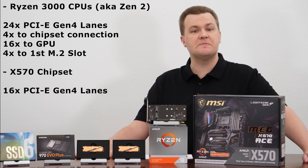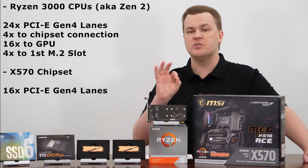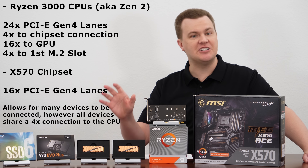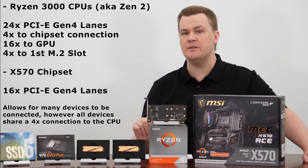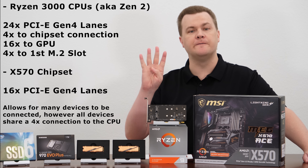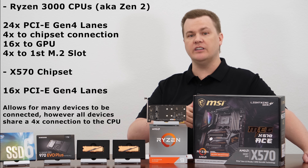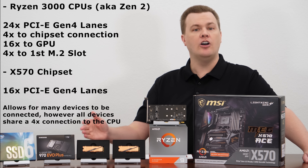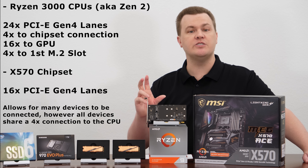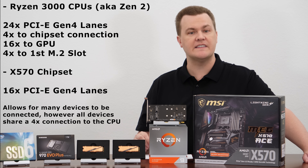Now the 16 lanes on the chipset are usable. However, there is only a four-lane link between the CPU and the chipset. So if you install multiple high-speed devices such as multiple PCI Express 4 NVMe drives on chipset lanes, all their data has to be rerouted through just a four-lane link. So installing two, three, or four drives on the chipset is not going to give you 16 lanes of bandwidth to the CPU. It can allow multiple devices to connect simultaneously, but not necessarily use them all at the same time.